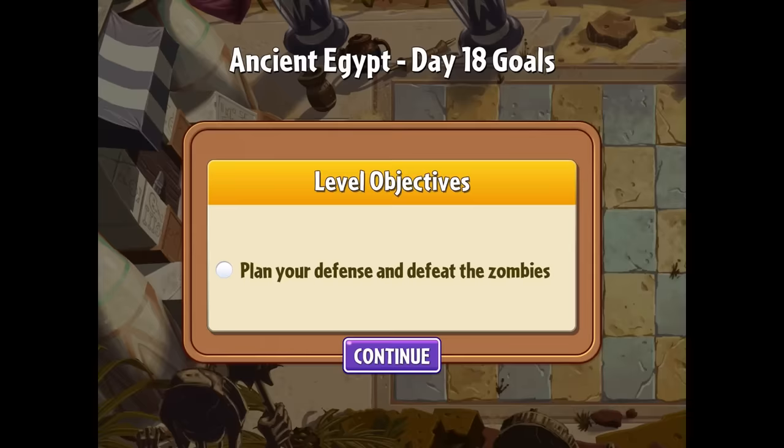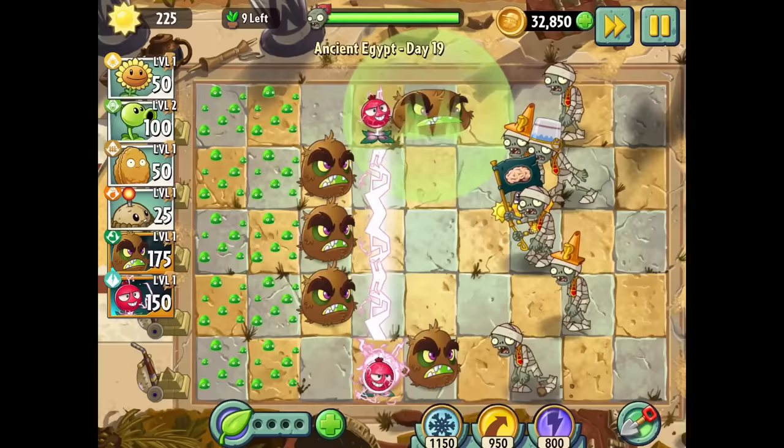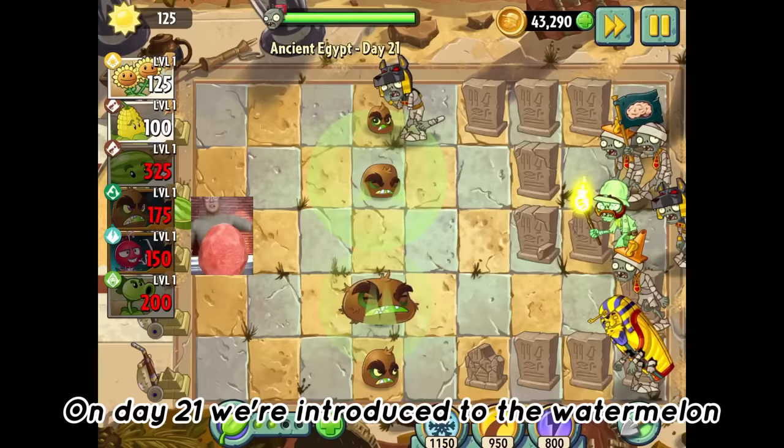Day eighteen was our first plan-your-defence level, and my first setup looked absolutely baller. Unfortunately it didn't work and we had to go with a more basic design. Day nineteen was wiped out by the most overpowered fruit setup I've ever seen, and so was day twenty. On day twenty-one we're introduced to the Watermelon, which we were able to use, and it's quite nice to have a bit of diversity in the team for once.